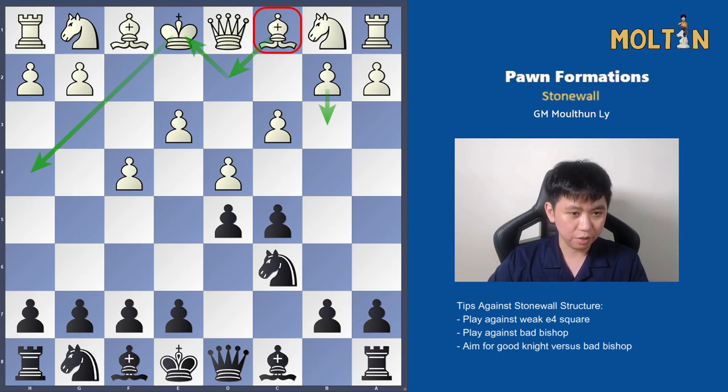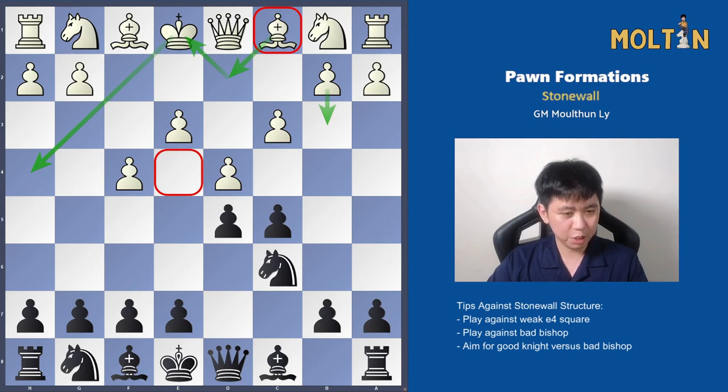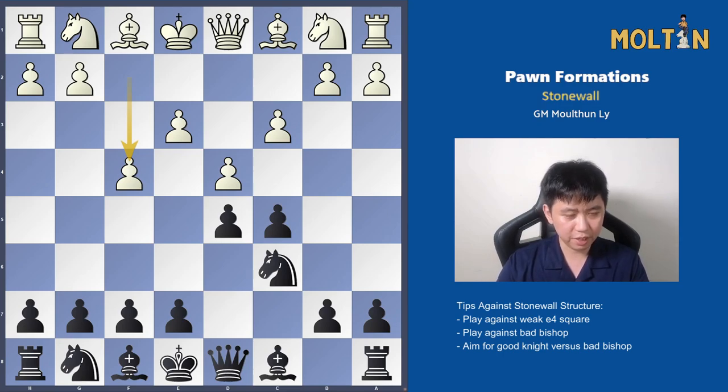As black, we see there's one major problem for white in terms of his squares, and that is the e4 square. The plan for black is essentially to trade off all the pieces except for this particular knight, leaving white with that bad dark-squared bishop. This will be the ideal case scenario — good knight versus bad bishop — where we can dominate on the light squares, as we'll see in this particular game.